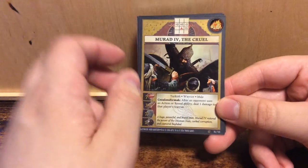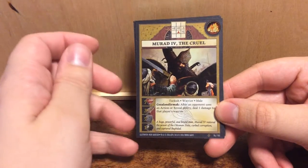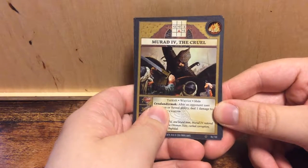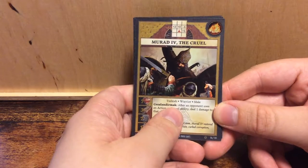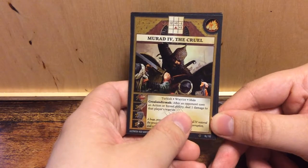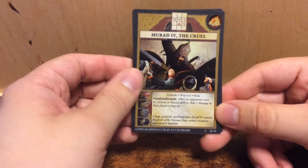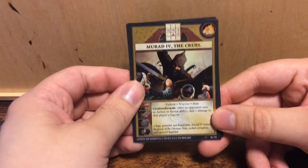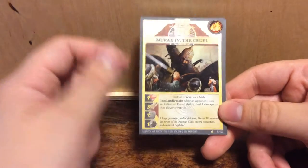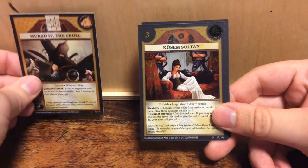His ability — and forgive me if I pronounce it incorrectly, I don't speak Turkish — Chezalan Dirmak: after an opponent uses an action or reveal ability, deal one damage to that player's warrior. Oh, that is sweet. You can just damage him. That makes you think twice about using something.